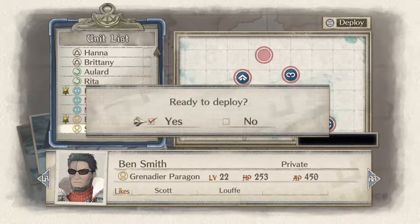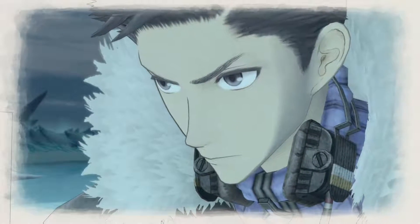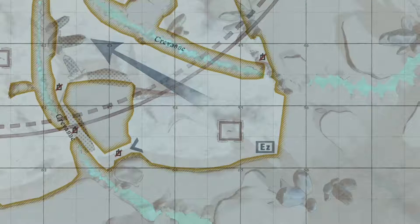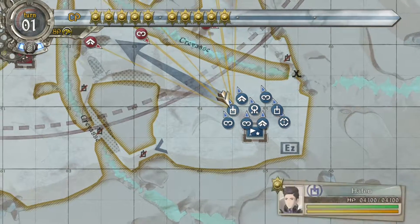The Scout will be getting 6 points towards him — we'll be spending 3 command points on him — and the other soldier will be getting 10 points, because we'll be spending 5 CP on them. You might also want to upgrade the defense on the Cactus — that's the APC — as well as as much AP as possible.